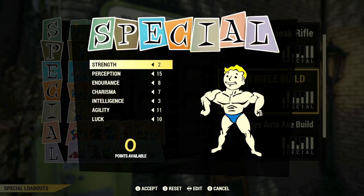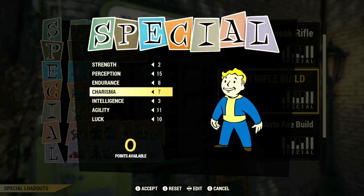We have 2 points into Strength, 15 into Perception, 8 into Endurance, 7 into Charisma, 3 into Intelligence, 11 into Agility, and also 10 into Luck.